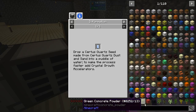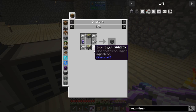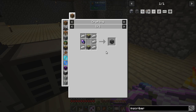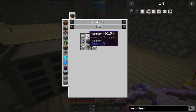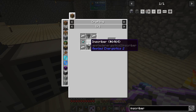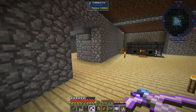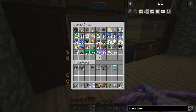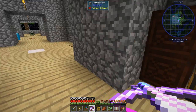To speed this up, we're going to make two things today. First, an automated inscriber, because it will allow us to do stacks of things at a time. We made one of these already, and it turns out you only need one to upgrade it. We do need a couple of engineering processors, which require diamonds - and we totally have some. Let's grab two of those and we're also going to need some Certus and some silicon.